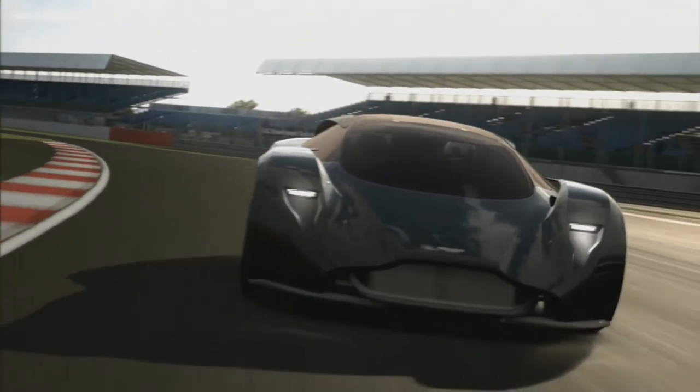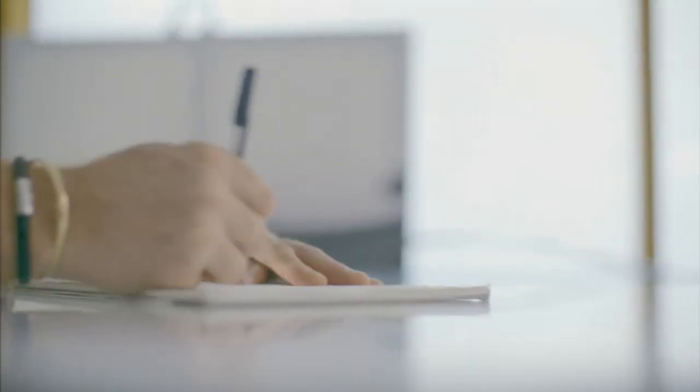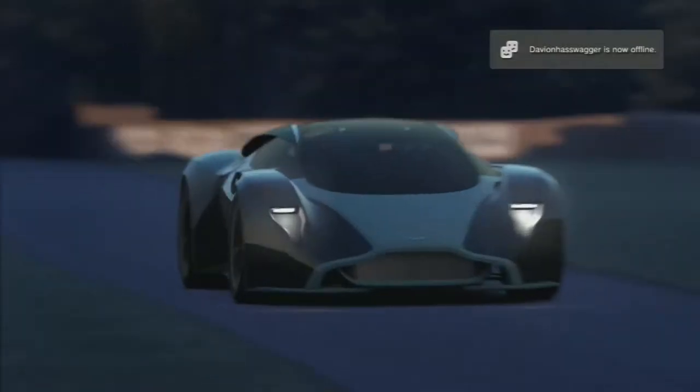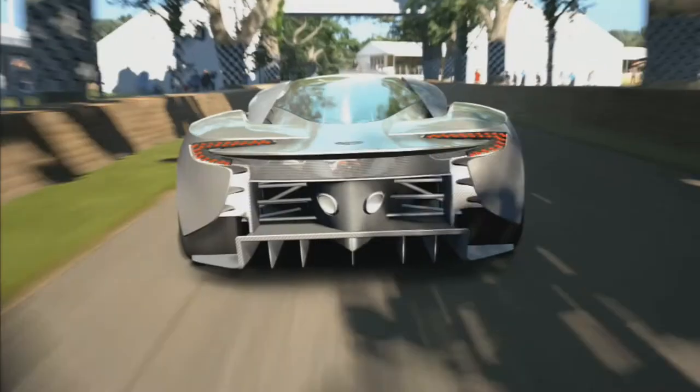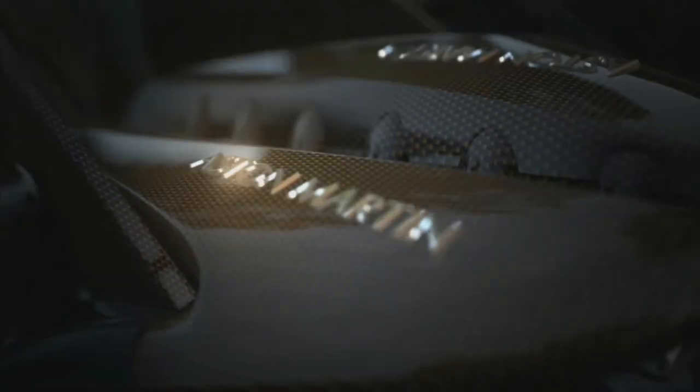Power, beauty and soul — the DP100 is something very, very special for Gran Turismo. For me the initial idea always starts with a sketch, producing something which is touched by human hand but seen in a virtual world. What's unique about the car is its mid-engine layout — a true mid-engine. The DP100 allows us a completely different form language that still maintains the Aston Martin feel and character.